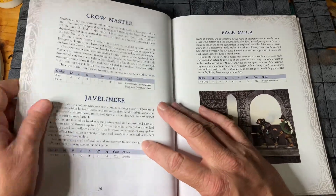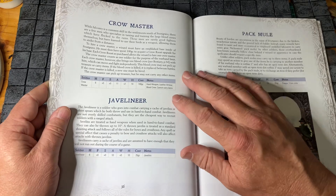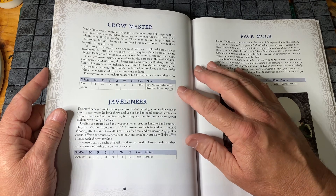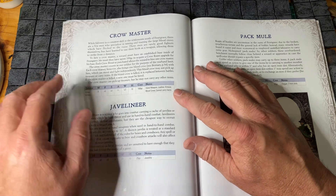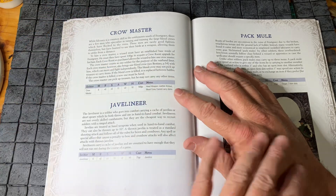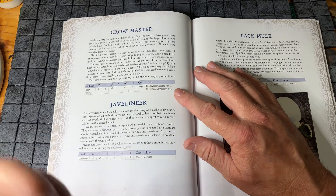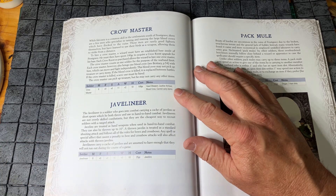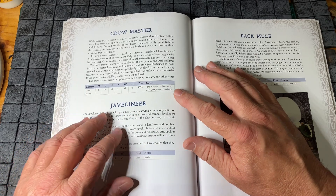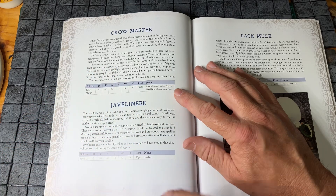The next one is a Crow Master. This guy costs a fair bit — 100 gold coins or crowns — but he brings with him a Blood Crow, which is a new creature featured in this book. The Blood Crow can attack and fight independently, so you can actually artificially increase your number of soldiers above 10, though one of them is a bird companion.